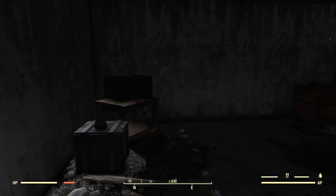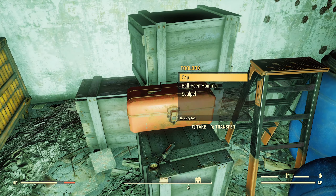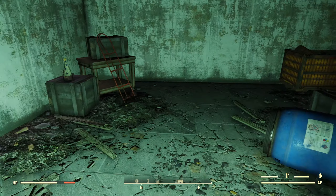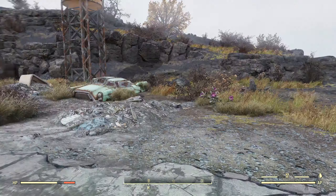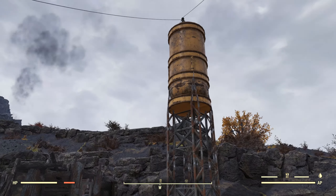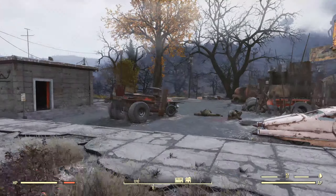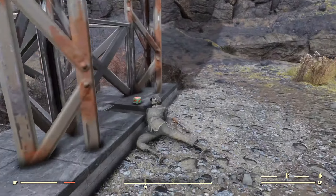Coming around in here, we've got some general junk, a toolbox right there, a dead super mutant that I killed a minute ago, and a clown hat for whatever reason. We've got a water tower here, some cars — there's one there and two back over there. We've got an old fridge here, and a dead soldier with a shotgun and some shotgun shells.